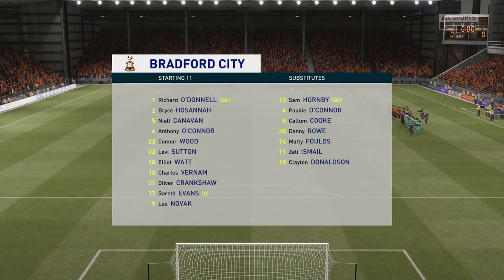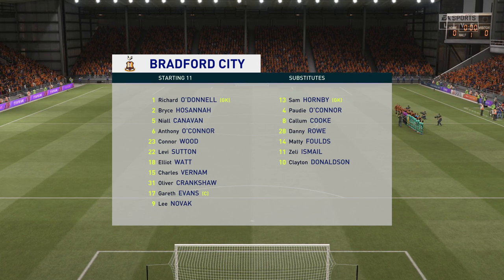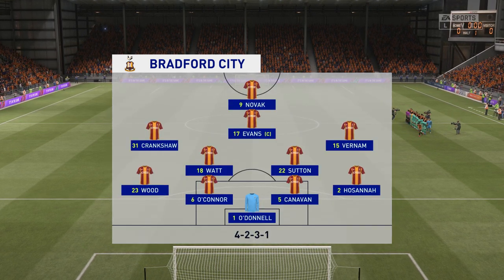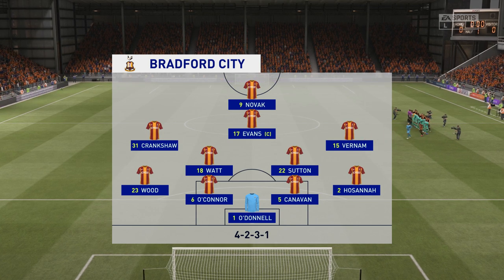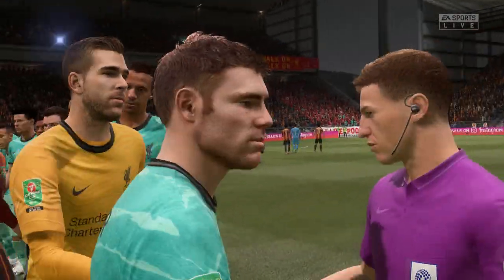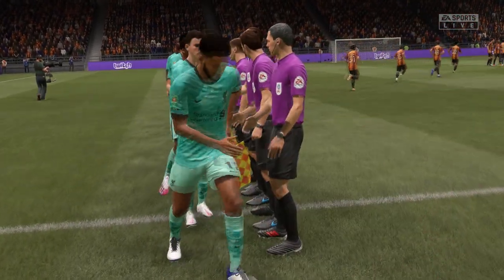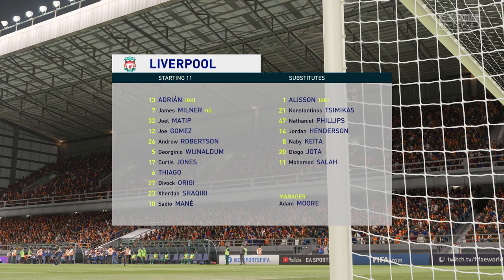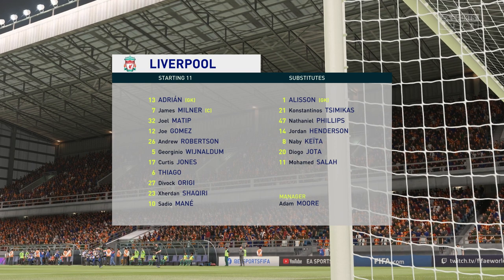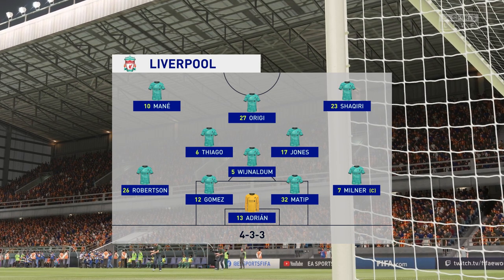The lineup for the home side is pretty well balanced — this formation can be a 4-2-3-1 in offensive mode but can also go back to a 4-5-1 when defending. The lone striker will be supported by the three just behind him, especially the number 10 who will be given a free role. Joe Gomez starts alongside Joel Matip in central defense, Jordan Shaqiri plays with Sadio Mane out wide, and rather than use a strike partnership they've gone with just the one player in attack.